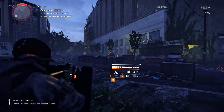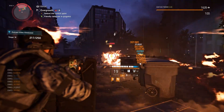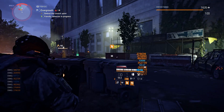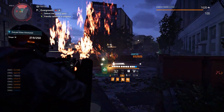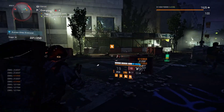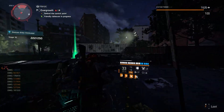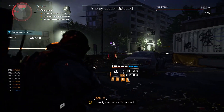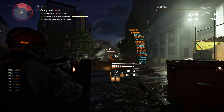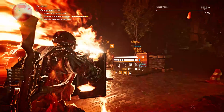Now you have your status effect build and your DPS build set — all the knowledge you need to make this as efficient as possible. The best way to complete these challenges is to run the Overgrowth Control Point. This is your most efficient option because you're constantly getting elite enemies, and these enemies are much more grouped together than at other Outcast control points. I tried using the Riverside Gas Station and the Outcast control point in downtown west, but they just weren't working — I spent a lot of time trying to find enemies and figure out Firefly usage. So use the Overgrowth Control Point.